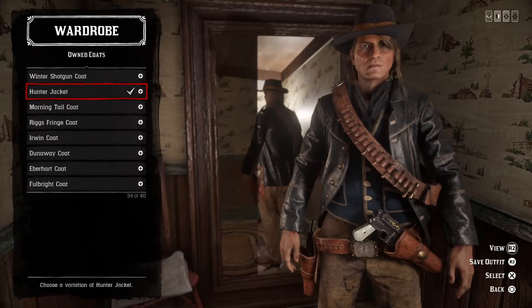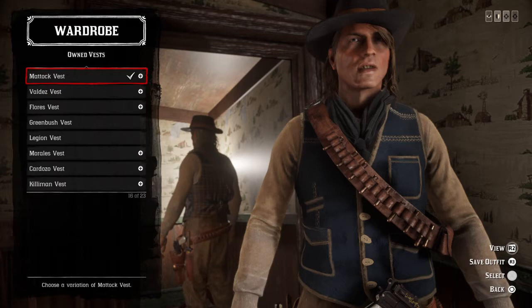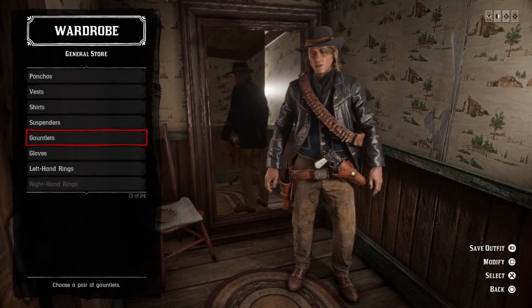For coats, we're going to go with the black hunter jacket, because that's something they would wear. Africa is a hot climate, but the coats they would wear would help negate that effect. For the vest, you want to go with a blue mattock vest. You can go with the green or the gray or any of these colors, but I'm going with this one because it ties the outfit together.